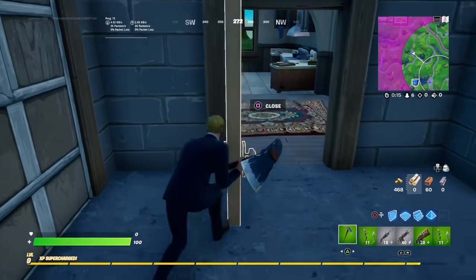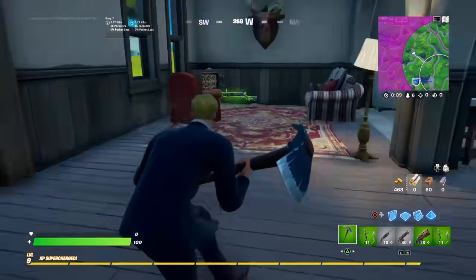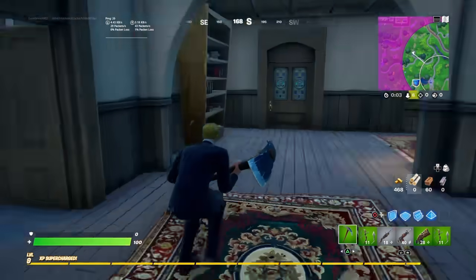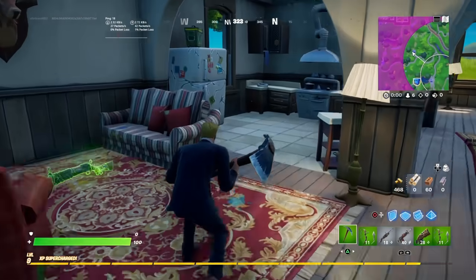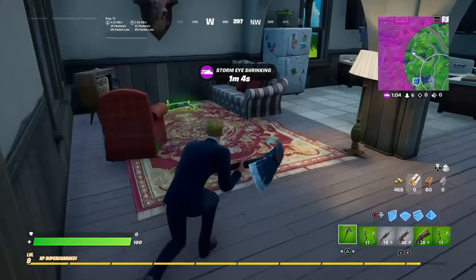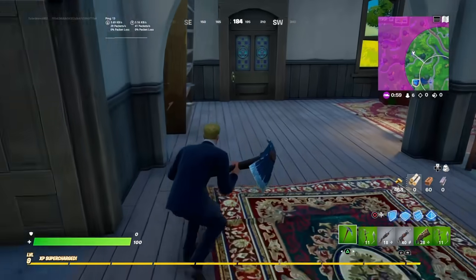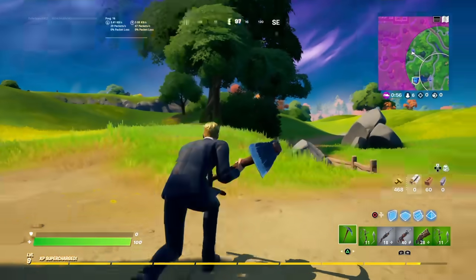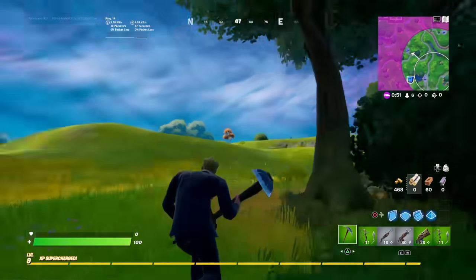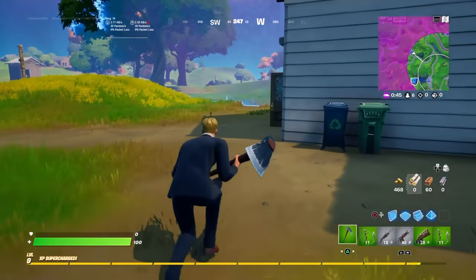We have some brand new skins. The Foundation skin just received an item shop tab in this update, meaning it's coming within the next two weeks before the next Fortnite update. It's epic rarity, which is surprising — you'd expect legendary. The Foundation is the skin from the Zero Point live event at the start of season 6.